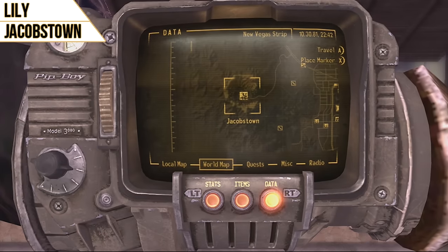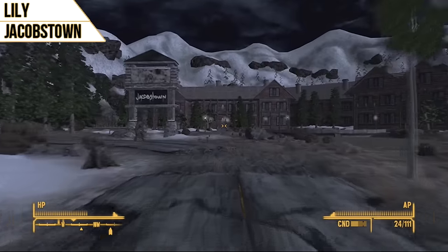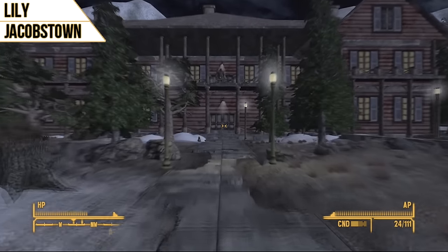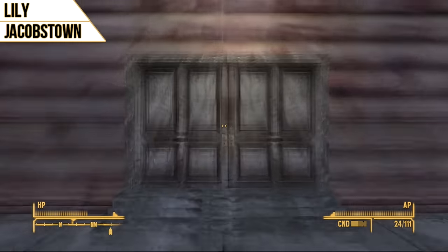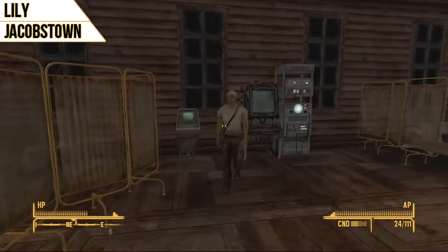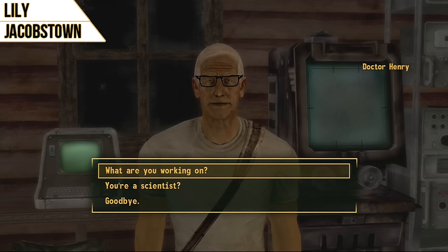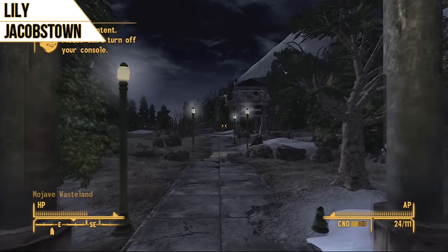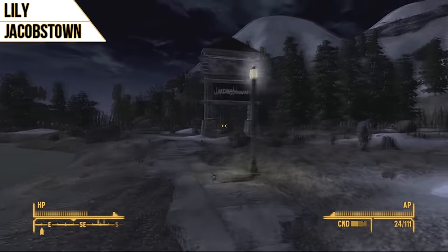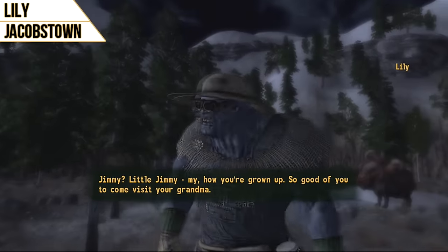The fourth companion is Lily. You'll find her in Jacobstown, and you will have to complete the quest 'Guess Who I Saw Today?' to have her as a permanent companion. To start the quest, go inside the Jacobstown Lodge and speak to Dr. Henry. He'll let you know you may want to ask her along, so go outside and you'll see her to the right in front of the sign. She's incredibly useful for stealth-based characters because her perk, Stealth Girl, makes all Stealth Boys last 200% longer — so instead of around 3 minutes, you get around 9. It also makes all your sneak attack criticals do 10% extra damage. She has a tendency to go a little crazy, so you may have to control her a little bit, but she's really, really useful.